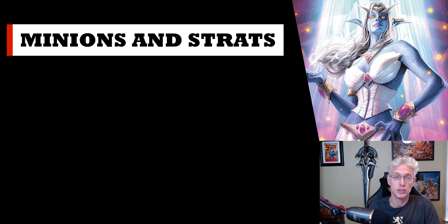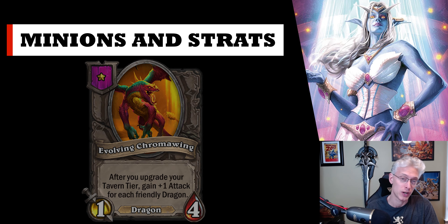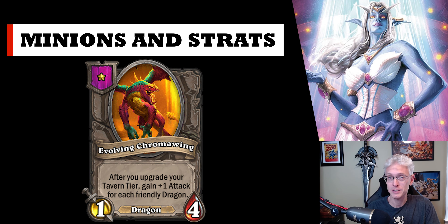As for minions and strategy when playing Azshara, it's a tale of two games. In the early game, you're looking to get your attack to 30. Most of these minions you'll probably throw away by the end — typically these early minions are going to go away pretty fast. Look for Chrome Wings if dragons are in: get some Chrome Wings, get some dragons, tier up, gain lots of attack, complete quest early. That is the most important thing.